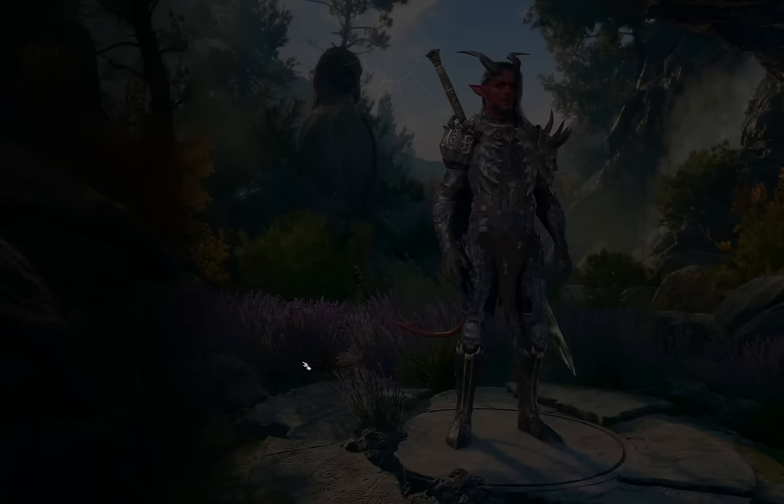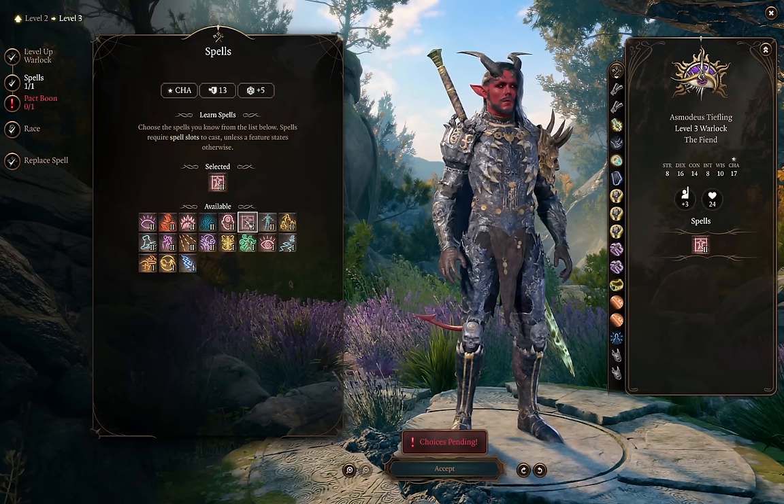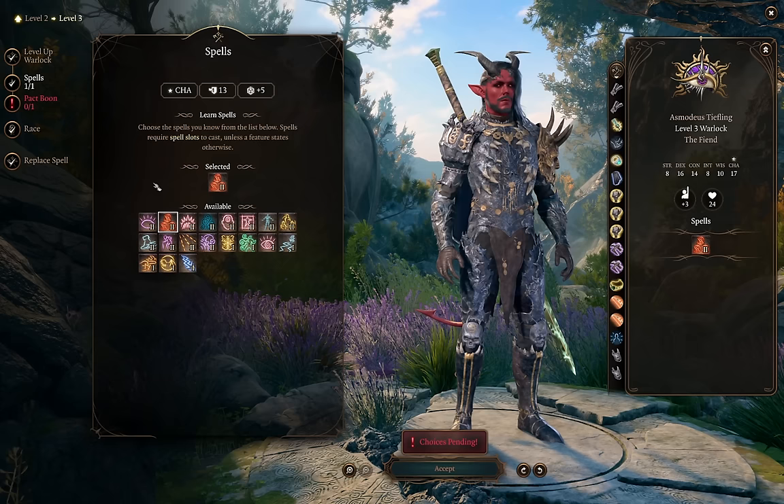At level 3, we get a second-level spell. There are a lot of great options — you could take Darkness if you took Devil's Sight. Blindness is a great spell, especially against spellcasters. Hold Person and Cloud of Madness are both excellent crowd control. Cloud of Daggers is another great damaging spell, especially potent if you took Repelling Blast to push enemies into it. But I actually like picking up Misty Step — we're going to try to avoid casting it with our Warlock spell slots, but it's nice to have when you really need it.